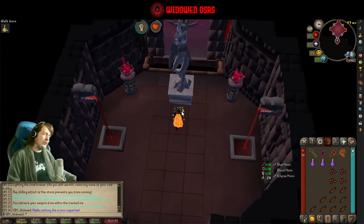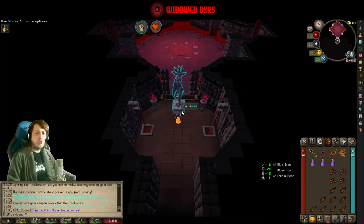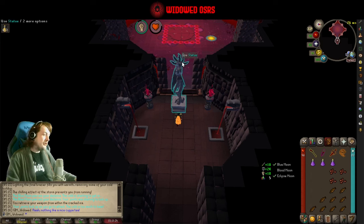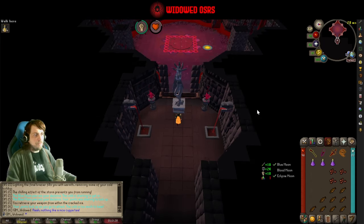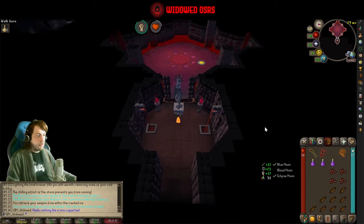Each of the three bosses has their own debuff effect that they apply when they successfully hit you. For the Blue Moon, cold builds up and eventually cancels your attack completely, saying the cold is too much to bear — then it disappears. Lighting the braziers clears your cold build-up, which is another reason to light them during that phase. The Eclipse boss reduces your max hit by quite a lot, making you hit a lot of ones the more it builds up. The Blood boss heals himself, which is probably the most annoying one if you're a lower level, as it makes the fight last a lot longer.